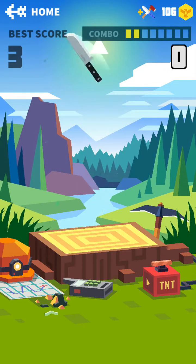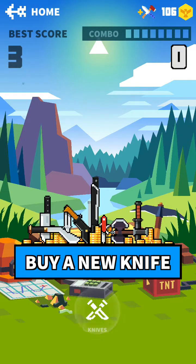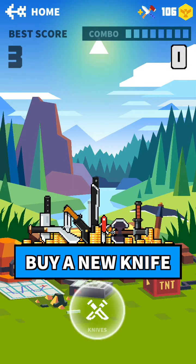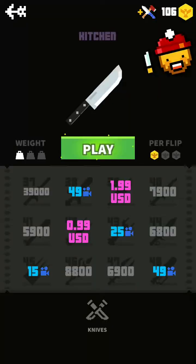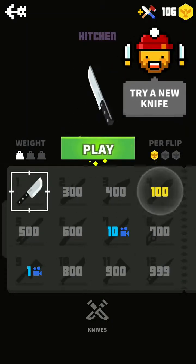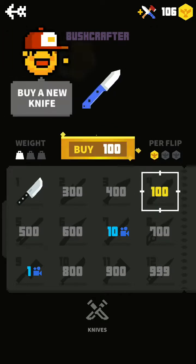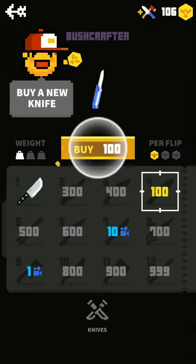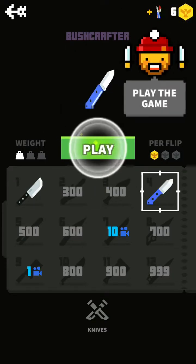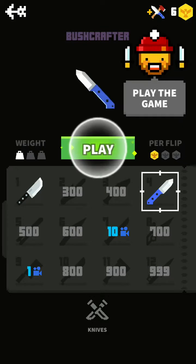Hey, look at that — I can buy a new knife. There's all kinds of knives. It looks like there are objects around the woods. Try a new knife. Do I click the 100? Yeah, because of how many coins I have. Buy — I got the Bush Crafter! All right.